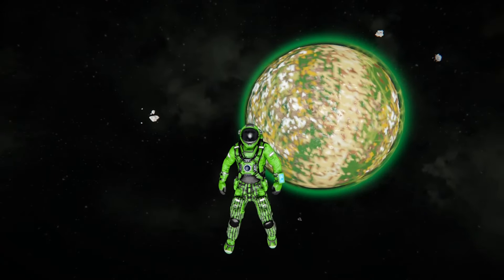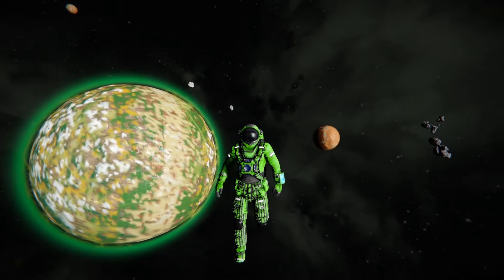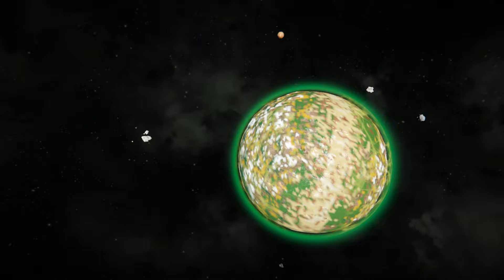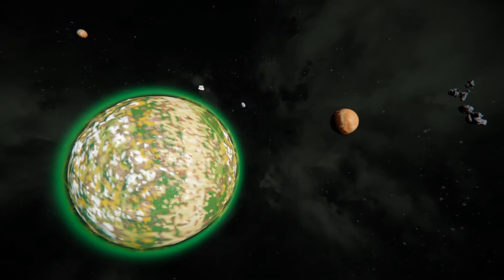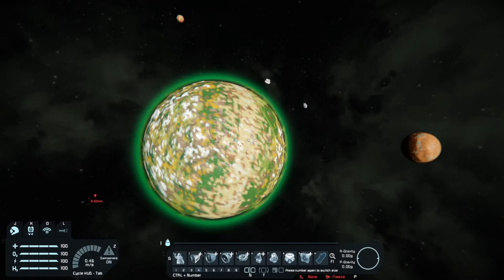Hello all, it's Shifty here and welcome back to another one-episode build. Today we are hovering outside the alien planet, and that is for a little bit of inspiration because we are going to be building an alien style ship. This is for a mod I'm going to be creating where we have encounters and they're all kind of alien themed.